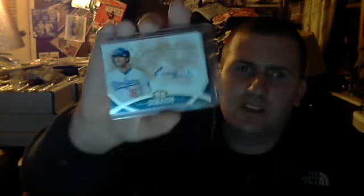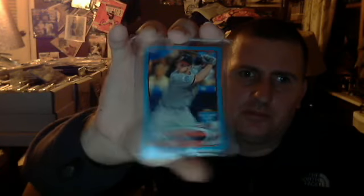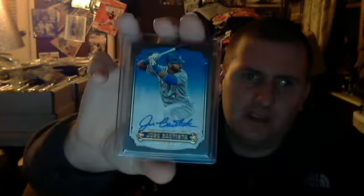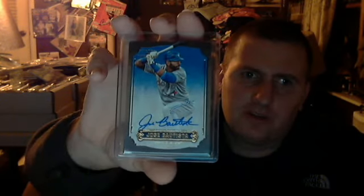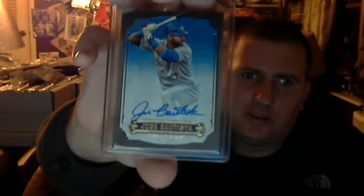Next you get number eight of fifty — Andre Ethier auto. Next you get this Bryce Harper blue version All-Star game card. And last you get this Jose Batista number one-fifty on-card auto, Five-Star. So yeah, that's sick. That's a sick auto too.